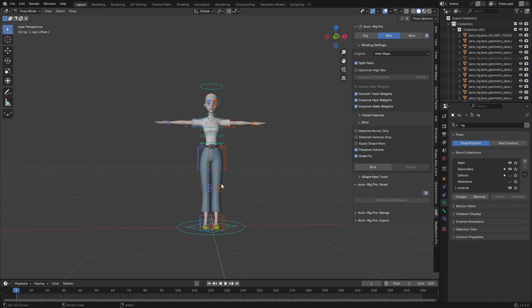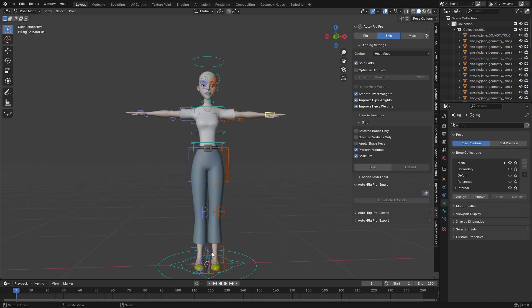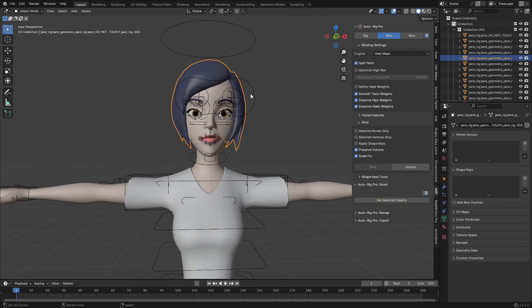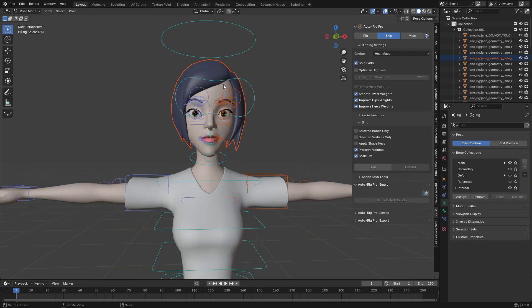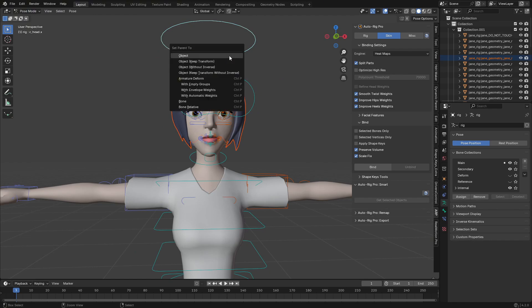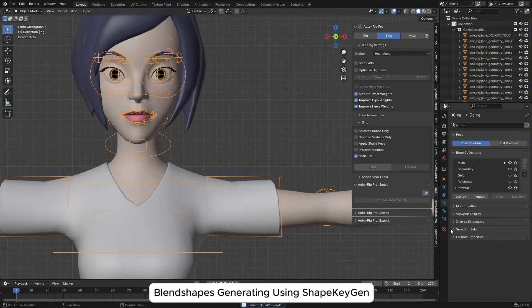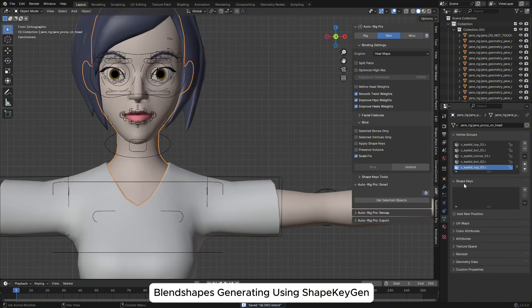Let's go to Pose mode and test it — everything seems okay. We need the face — the eyes move, the ears are okay. I'm going to unhide the hair, select the hair, shift-select the bone, go to Pose mode, and parent it to the bone. Now it's going to move along. To generate the blend shapes we are going to use the add-on called Shape Kitchen.